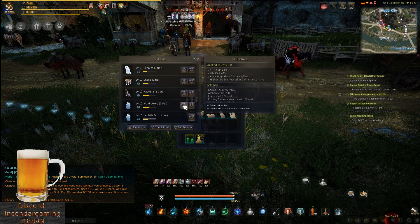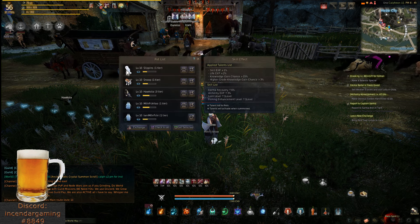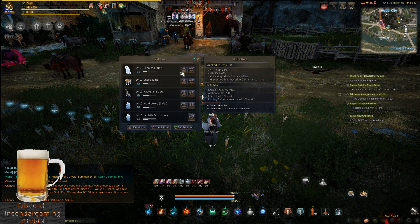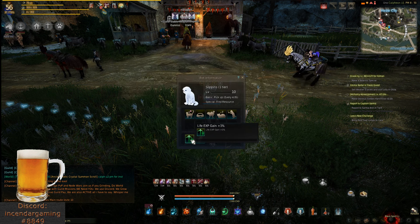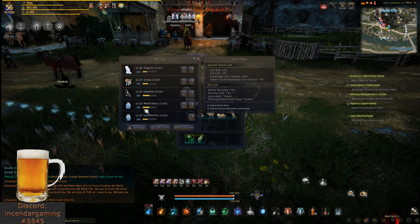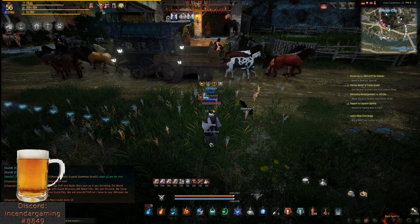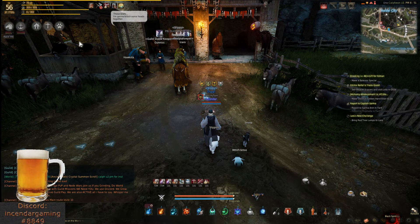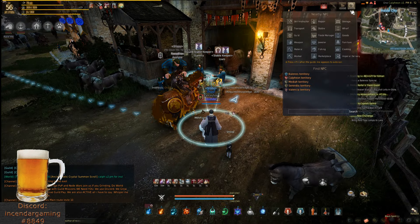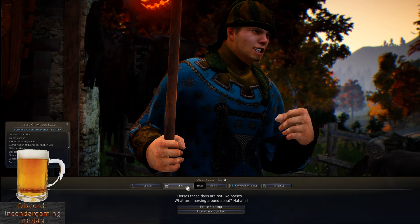To level up your pets, you'll start at level one and they have a food bar that will slowly go down. It should be noted that when they are hungry and run out of food, they'll lose their special ability. So the cat will not find resources and the penguin will no longer help you with auto AFK fishing. The quickest and easiest way is to just always keep the pets out and their hunger gauge will slowly deplete. You can go to any stable and actually buy pet food.